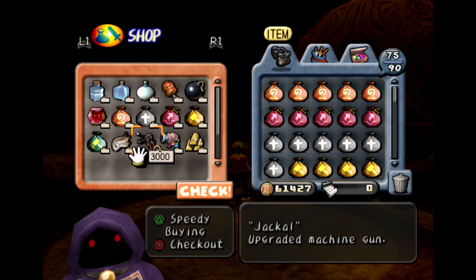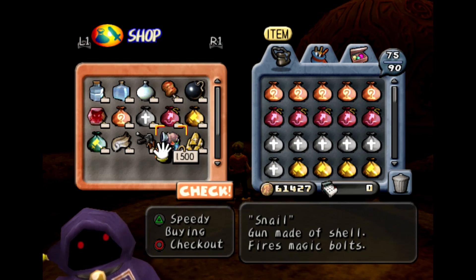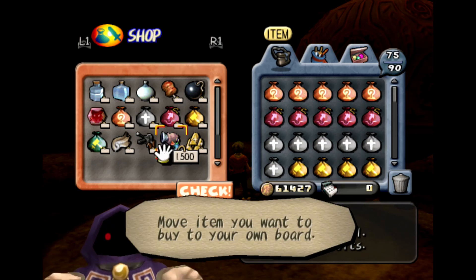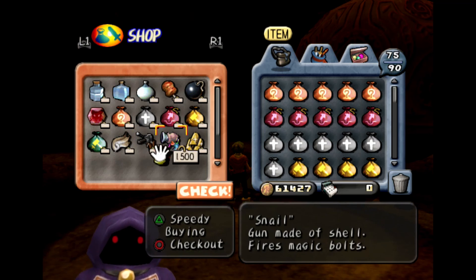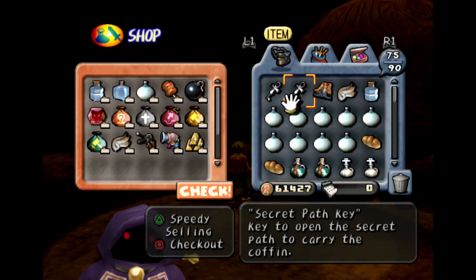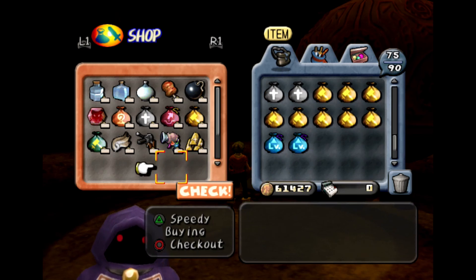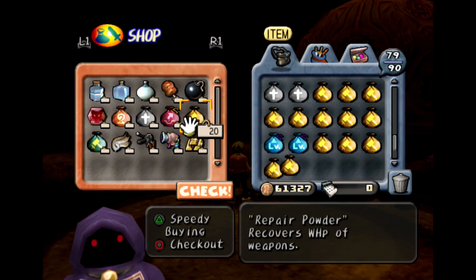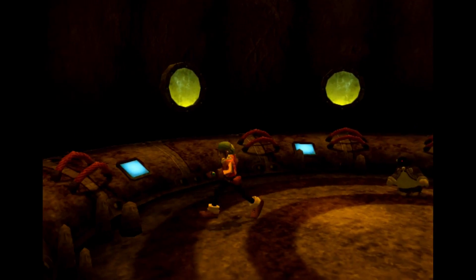He will have the Jackal, which is 3000, and the Snail, which is 1500. Now the Snail is stronger for some reason than the Jackal, even though this one's more expensive. So make up your mind and decide what you want to get. I just got both.